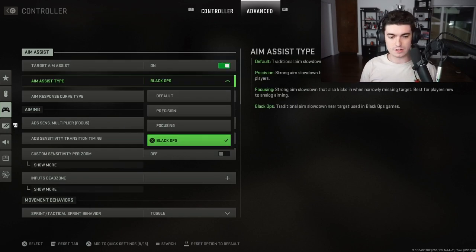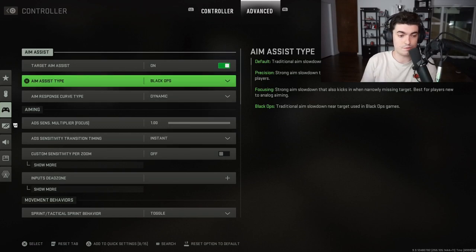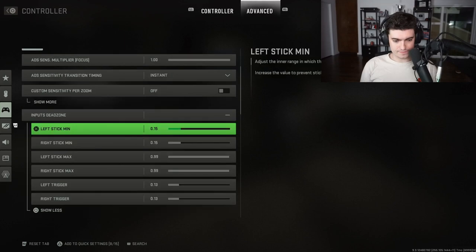For target aim assist, I play on Black Ops. A lot of people say it's strong for snapping — it's just what I've played for the last two years. Feel free to mess around; most people play on Default or Black Ops. Precision and Focusing aren't really prevalent. Aim response curve is on Dynamic — if you're not on Dynamic in Call of Duty, you're kind of trolling.